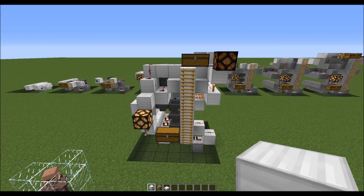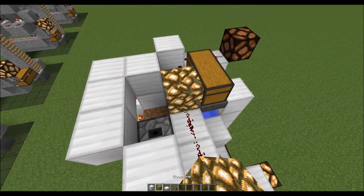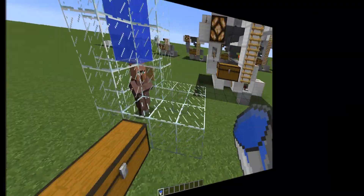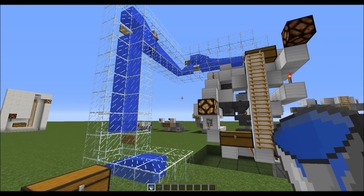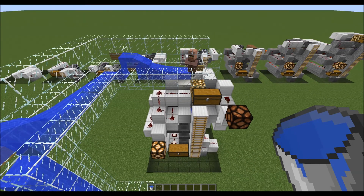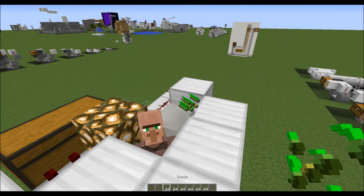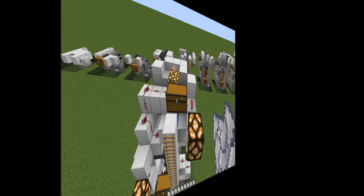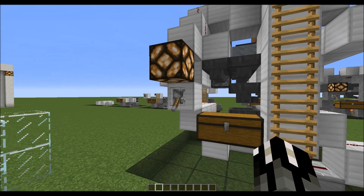We'll add a few more blocks to keep some entities in place, we'll put the villager in place and fill up his inventory with eight stacks of seeds, and then we'll fill the top chest with bone meal and we're all set to activate the farm.